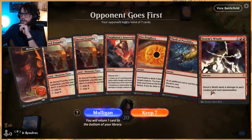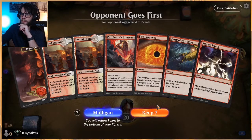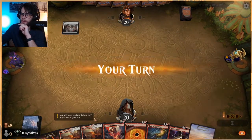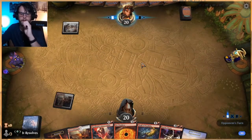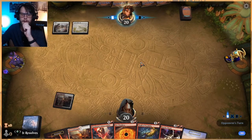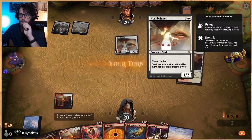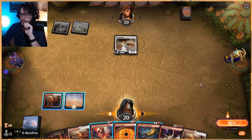This is a pretty interactive hand — Thrill of Possibility as well as Fire Prophecy, very very nice. Let's keep both of those; if we don't use one we get to use the other, which is awesome. No framerate drop — good, let's keep it that way. Mono white maybe? Let's just play this out and pass.